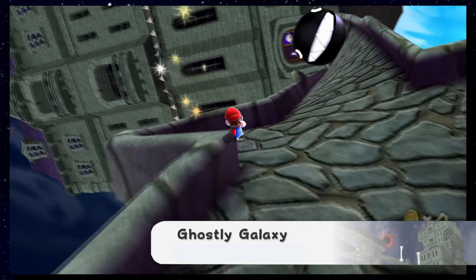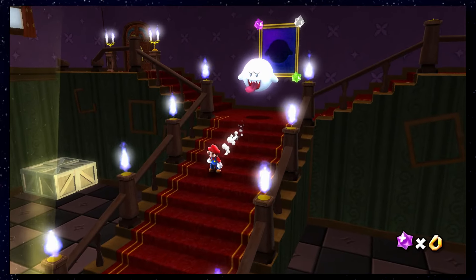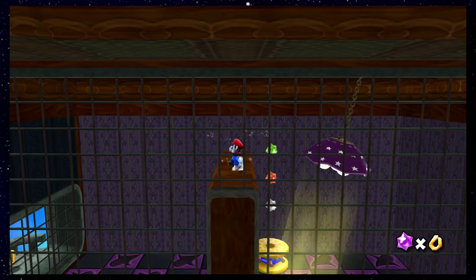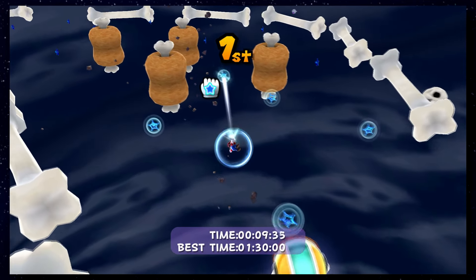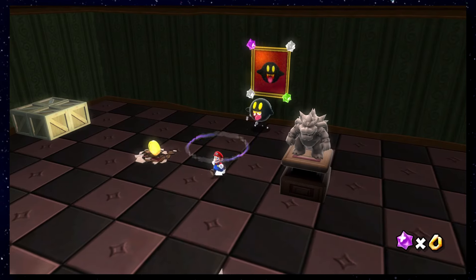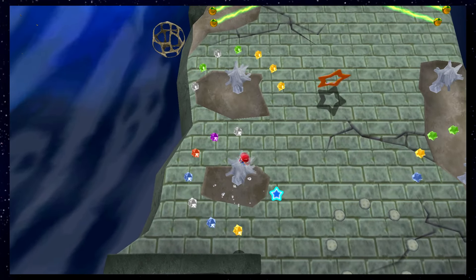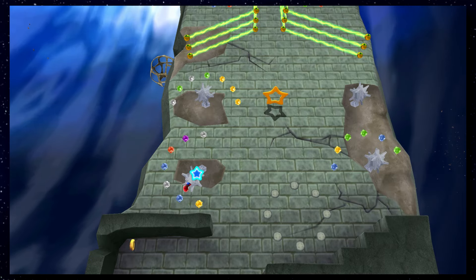The very spooky Ghostly Galaxy is next — the first star is not very hard to get, and there are only annoying Star Bits near the N over there, but if you do a backflip instead of using the Spring, you'll be okay. The second star pits you against a very fast Boo and you're gonna have to use your Star Pointer again — just avoid pointing at Star Bits and you'll be okay. The third and final star is more of a challenge, especially the Sling Star section where you must use the pointer to shoot Mario without actually touching the Star Bits. It's very precise, but it is possible.